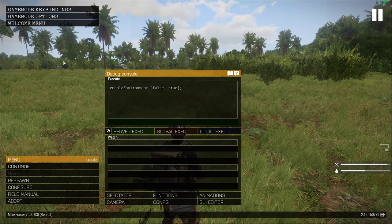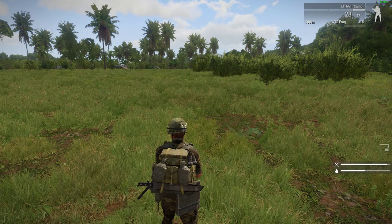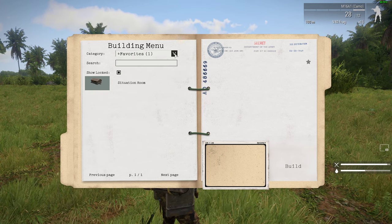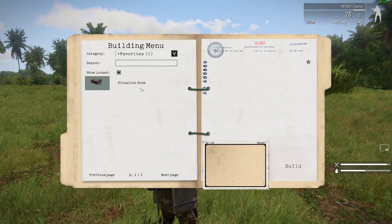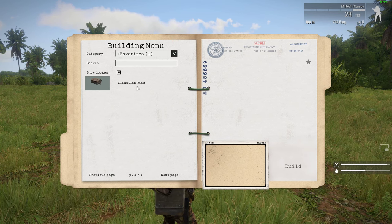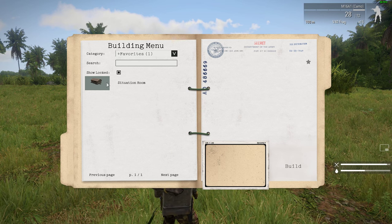If you press Escape, you'll get the game mode key bindings, which is always really good. You can see building mode comes up — we've got N. So all we need to do is press N to bring up our building menu. I recommend you build up your favourites of things that you want to build. The heart of a FOB is something like a situation room — it's the thing that holds the forward operating base together, it links all of the structures you then build, so they're all pulling from the same supplies. That's what basically makes it a FOB.